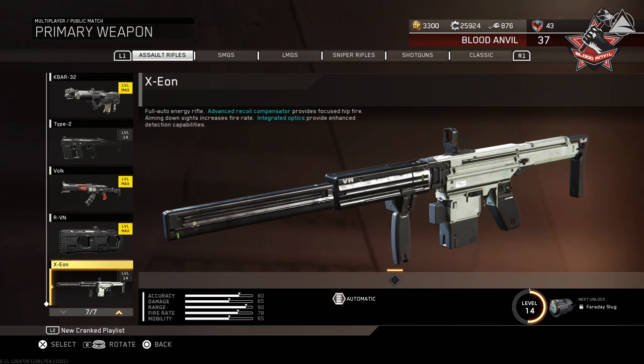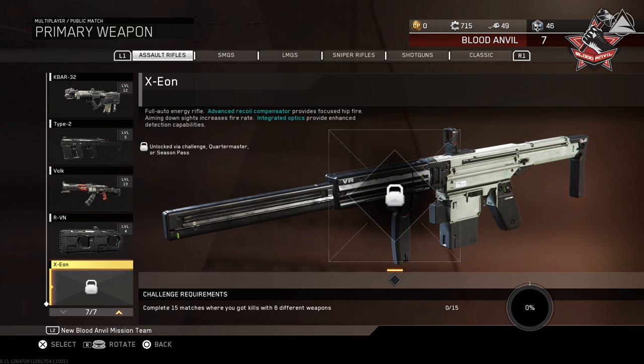Right after the RVN — one of three DLC weapons added to the game before this update — you'll see the Exeon Assault Rifle. This is the Exeon Assault Rifle, the second Assault Rifle DLC weapon added to Infinite Warfare: a full auto energy rifle, unlike the RVN which was a two-round burst energy rifle. It comes with an advanced recoil compensator that provides focused hip fire, kind of like already having a laser sight attachment but better. When you aim down sights, the fire rate will increase and the integrated optics provide enhanced detection capabilities, similar to Trojan Optics. So this weapon effectively comes with two free attachments plus an ADS fire rate increase.